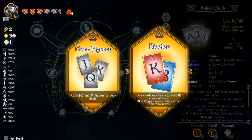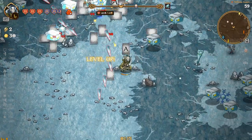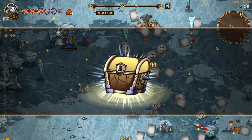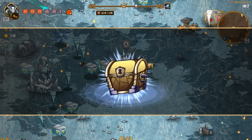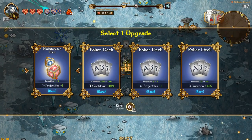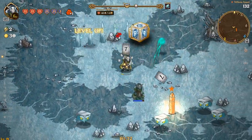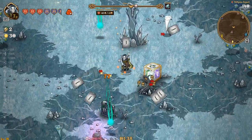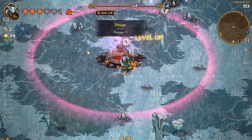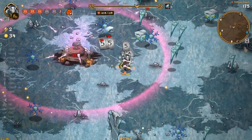We'll throw that in there, cool. We'll get this going — should be okay. Another projectile, we're gonna go all in on cards. Dice just aren't — I don't know, dice aren't really worth it in my opinion. Now we could get the second one, that could help a little bit, but definitely starting out a little rough.